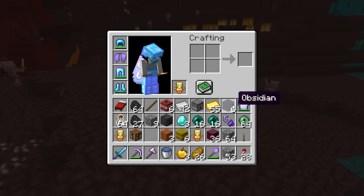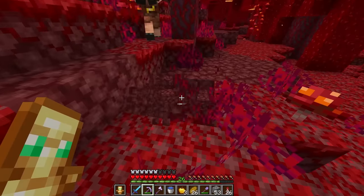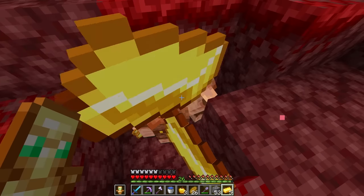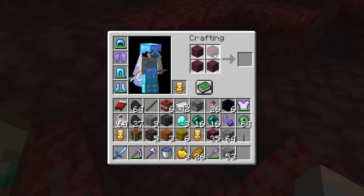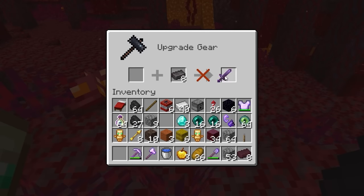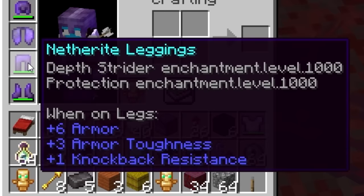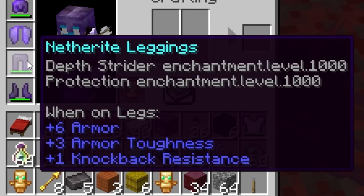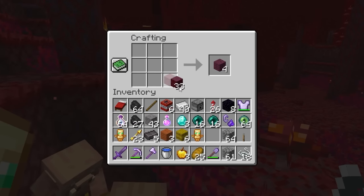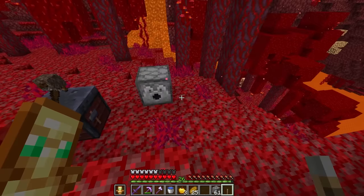The only thing I need to do is trade with piglins to get more obsidian. Hello, my friend — please don't hurt me. I know you want to hurt me, but if you could not just for five seconds, that'd be nice. In you go — enjoy the gold. Just a little bit of obsidian, please. I'm being a bit stupid — let's sort this out. Smithing table — make this sword netherite, the leggings, the boots, and the helmet. Who needs full netherite when you've got an elytra and protection 1000?